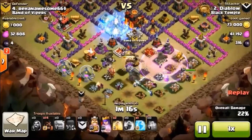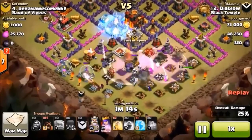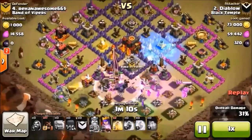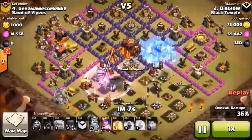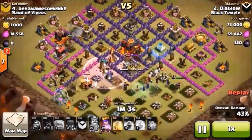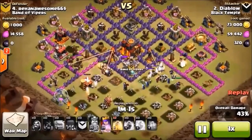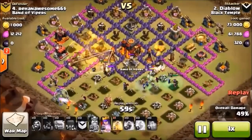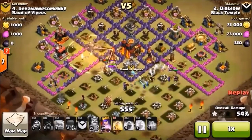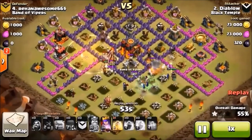King is in there, he is almost dead. Looks like we're gonna get about 30% here. First freeze is down. King used his Iron Fist, he's off to the left cleaning some stuff up. Those hogs have come in and they're making their way towards the middle. That single target inferno tower is killing some skeletons.